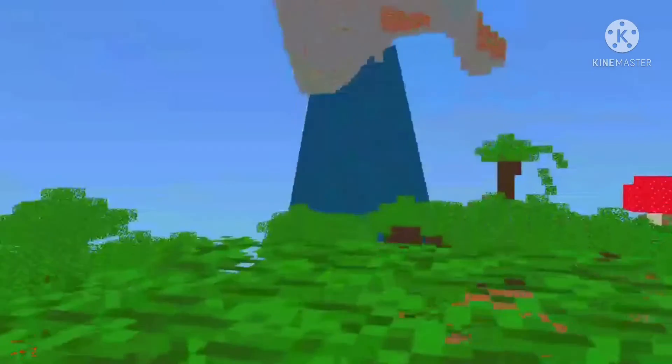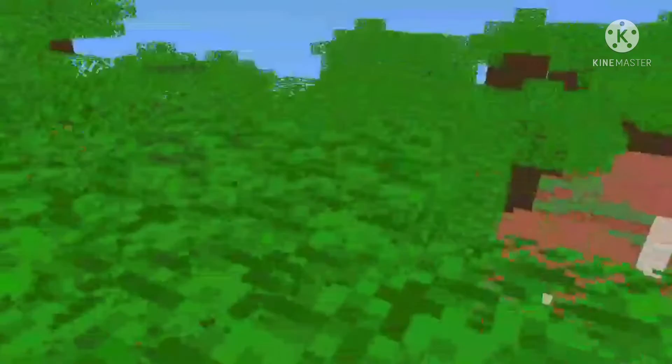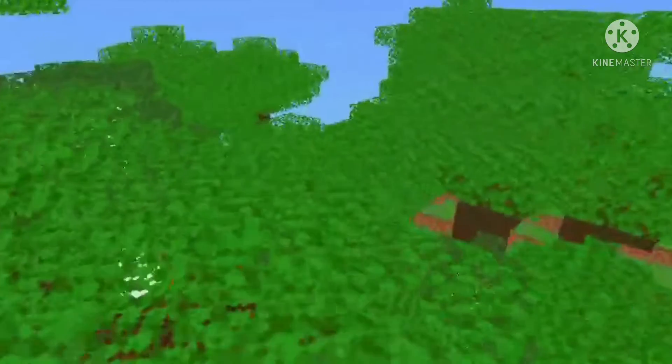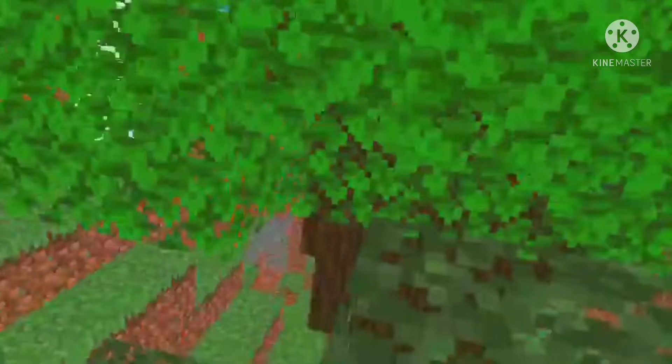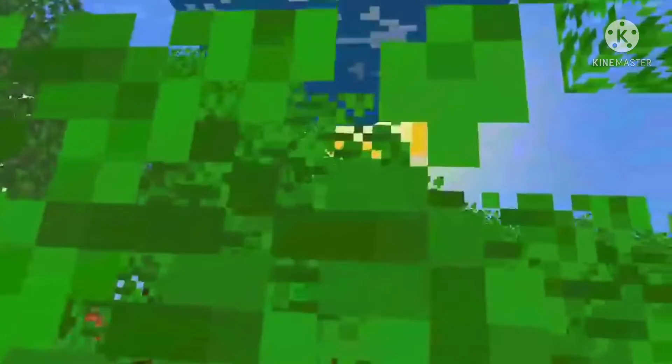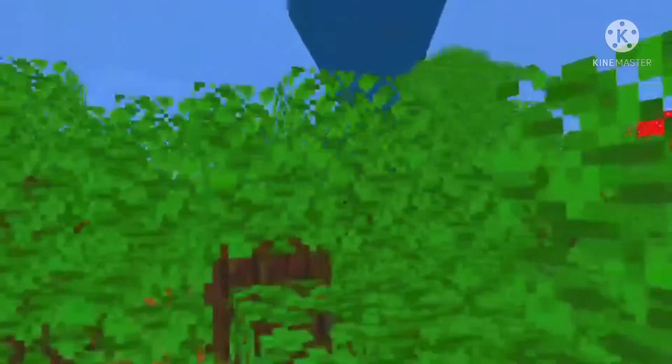But then I saw this floating island right here, and I just really, really wanted to go up to it. Let's go up to it — Avenue of Resources. Alright, I gotta get underneath it cause I might not have enough blocks to pillar. I'd say this is close enough.